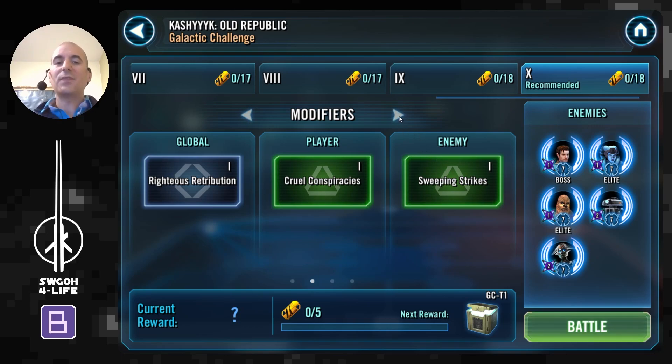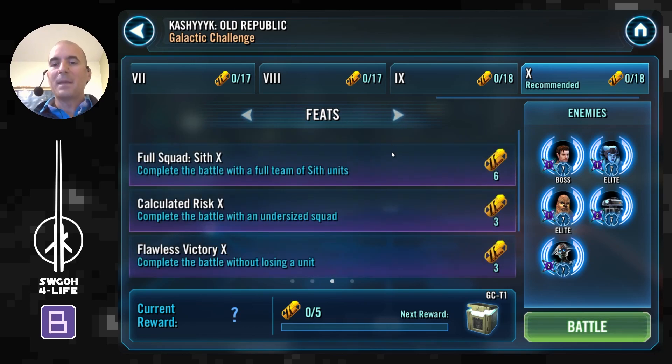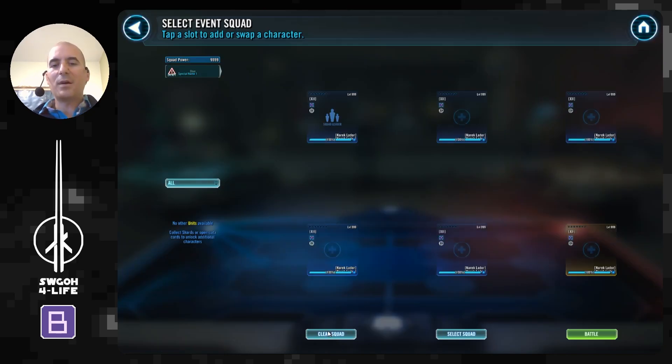In terms of the feats, you have to win with a full team of Sith units. The best team I found was Darth Revan, just because of that control — I tried Palpatine lead and it didn't work all that well. One of the feats is Flawless, so you're not allowed to lose a unit. The easiest way to do it will be with Darth Revan because we've got lots of Fear and lots of control there. Then obviously we have to win with an undersized squad again using Darth Revan, just to remove one of the allies from the squad, and that will be that.